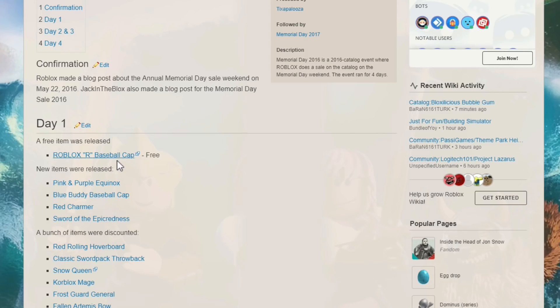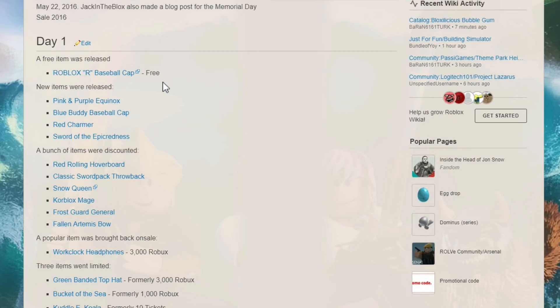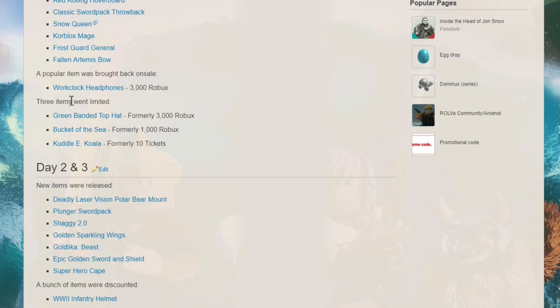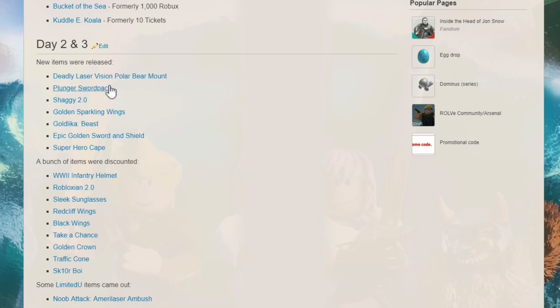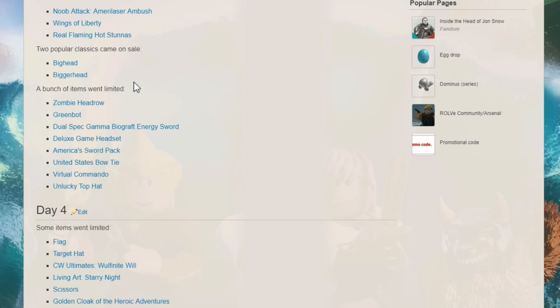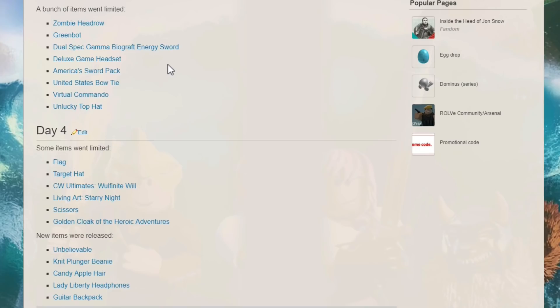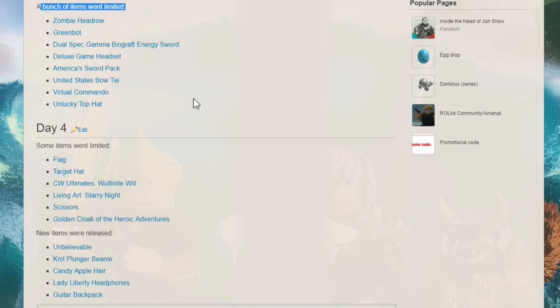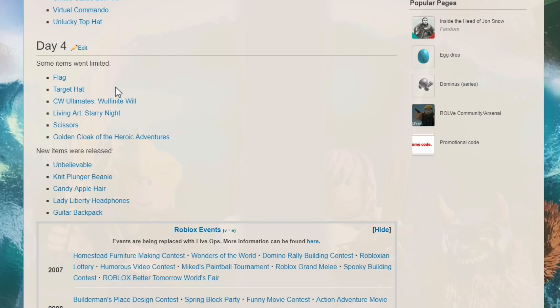In 2016 there was actually a free item — a baseball cap — which was pretty cool. They released a bunch of new items and discounted others, like a bunch of different packages. Something kind of iconic about it: the Clockwork headphones went on sale at the time for only 3,000 Robux. Different buckets, epic well-known items, different wings, different crowns, the Big Head and the Bigger Head all went on sale. A bunch of items also went limited.